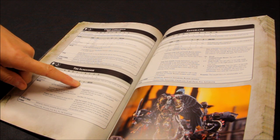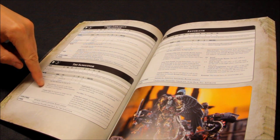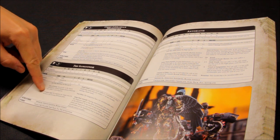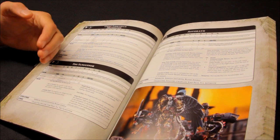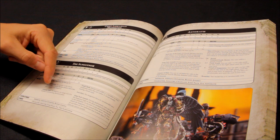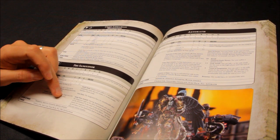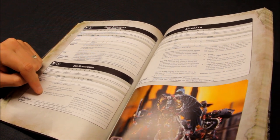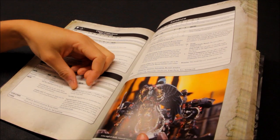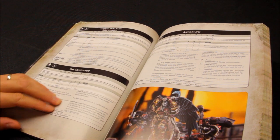The Sanguinor has an aura granting +1 to the Attacks characteristic of friendly Blood Angels infantry within 6 inches — and I believe he benefits from his own aura, potentially making him 6 attacks. His Avenging Angel ability lets him charge even if he fell back in the preceding movement phase, so he can leap in and out of combat. He also has a Death Mask, a 4+ invulnerable save, and Jump Pack Assault.